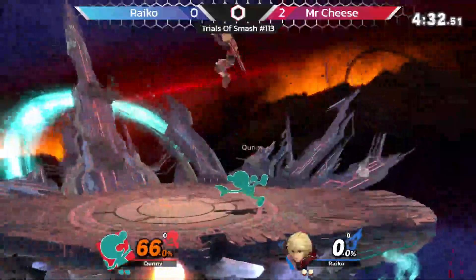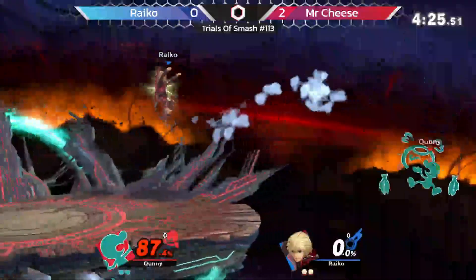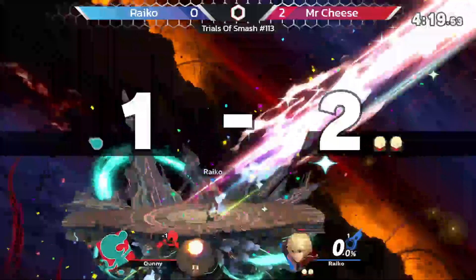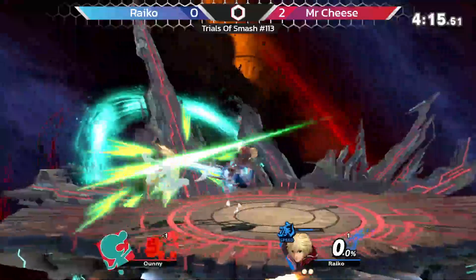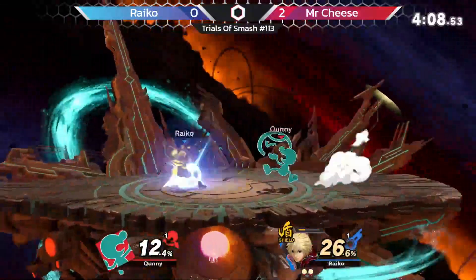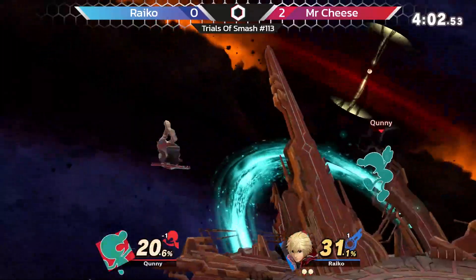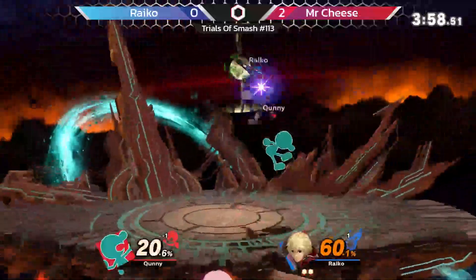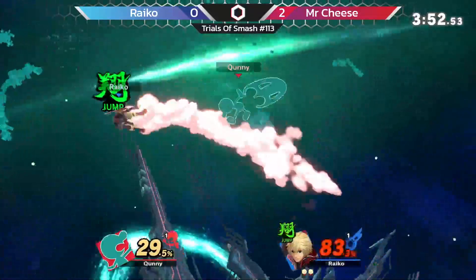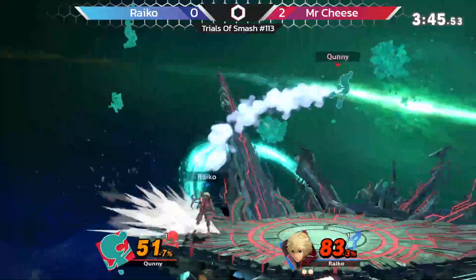Hopefully Ryko can do something with this lead. Nice nair, nice back air. These sour spot back airs are not working out. That f-snap though. Nice wave dash. Shield art. Am I remembering right that the Shulk counter is stronger with shield art, or am I just making stuff up? I feel like it could be with Buster — it probably is Buster. Good combos with the jump art — I've actually never seen anyone utilize that before.